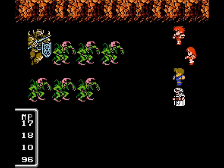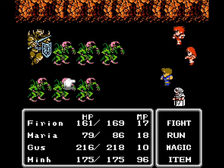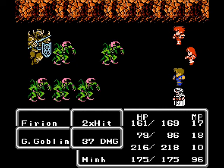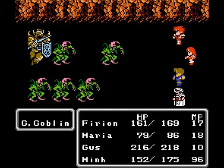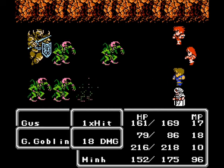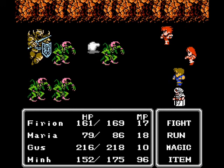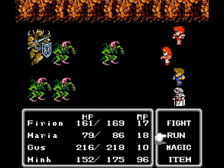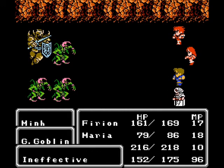Now, if you target positions one through four with different physical characters but one doesn't die, the dead ones are still considered a gap — so you cannot target the back row until you kill the front one. That means all four of your characters end up attacking one enemy, wasting the others' turns. So here we'll just have Maria cast fire.